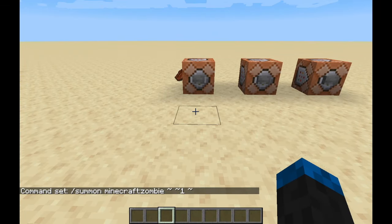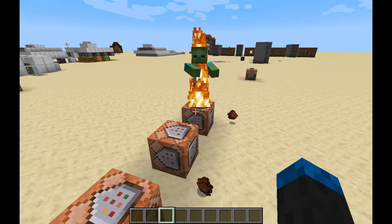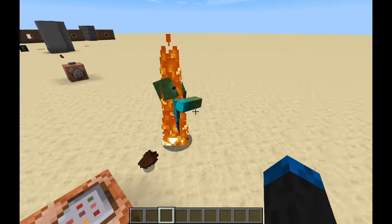So the first thing that you guys can do is summon basic mobs like this. I just summoned a zombie and now he's burning. Die zombie.